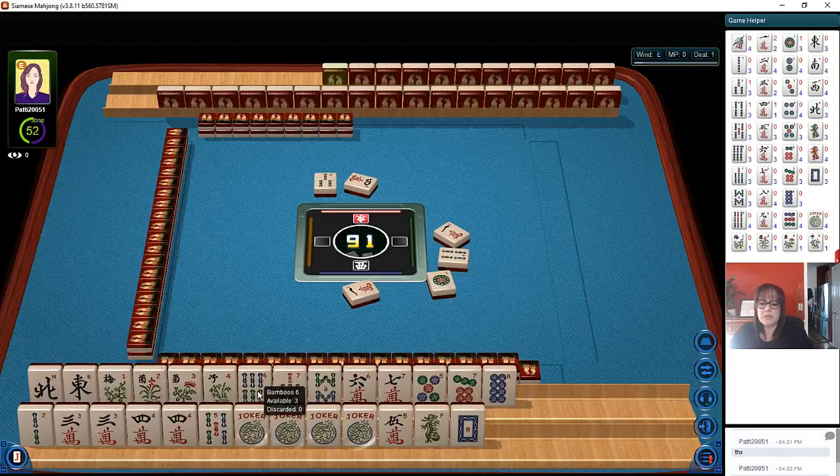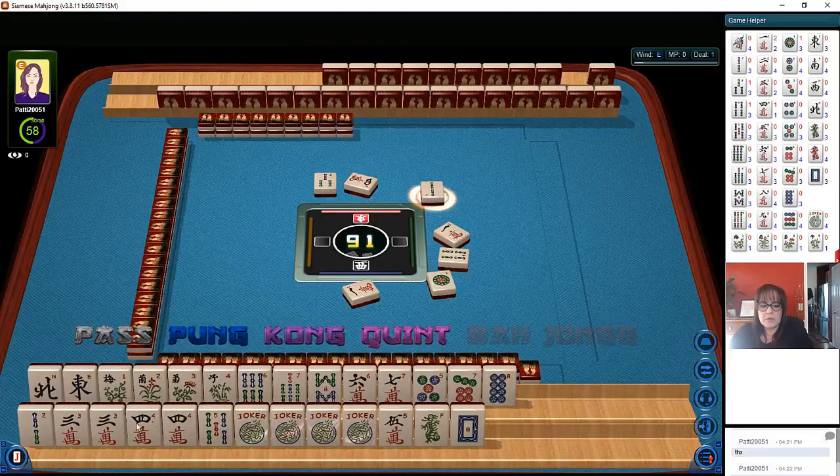We could do numbers with sevens up there, or we could do six, seven, eight pair pong kong and use all those flowers. If we build up multiples, maybe we could do a couple of quints. Let's just see how it goes — two bamboos.